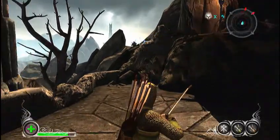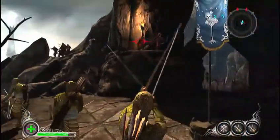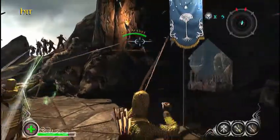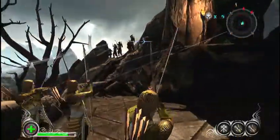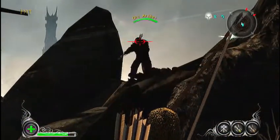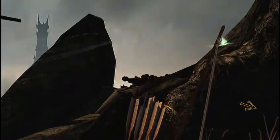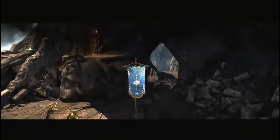If you hold down the right trigger, he'll just shoot over and over again. You can also zoom in by holding the left trigger, and if you aim towards their head you'll actually get a critical hit — because it's a headshot, and a headshot would be a critical hit.